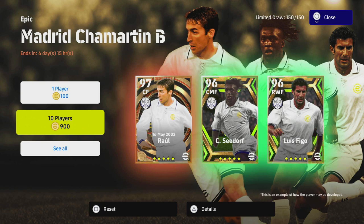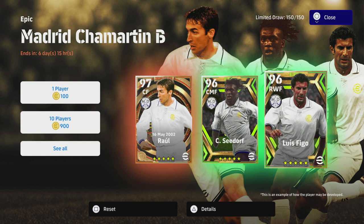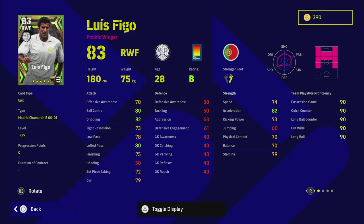Depending on how you train them up, I think Seedorf and Figo are not top-tier. We're going to start with Luis Figo. There are a couple of different versions of Figo on the database and I'll show you that in a second. He's got standard form, which is a bit of a pity.